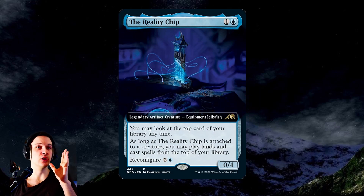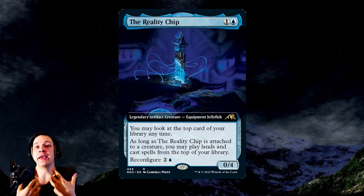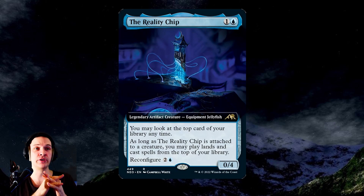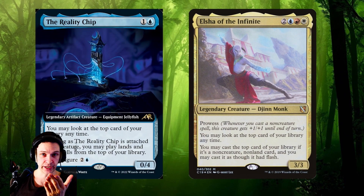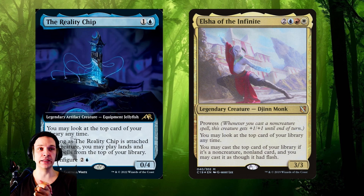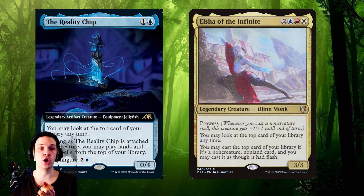The Reality Ship is a two CMC blue artifact and creature card that allows you to look at the top card of your library. If you equip it — reconfigure is an equip ability, different from equip, that allows you to attach this creature to another creature. As long as the Reality Ship is attached to a creature, you may play instant and sorcery spells from the top of your library. This is really similar to Future Sight, but also the commander Elsha of the Infinite — which has three colors, but Elsha only allows you to cast non-creature spells and you can't actually play lands — while the Reality Ship allows you to play lands and even cast creatures.